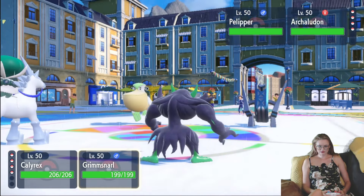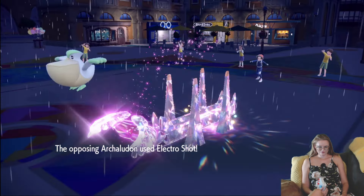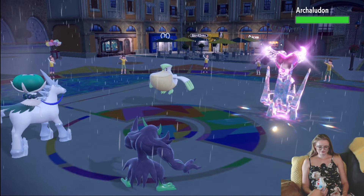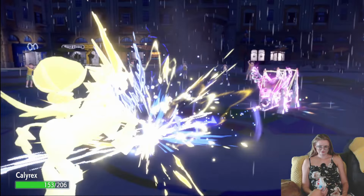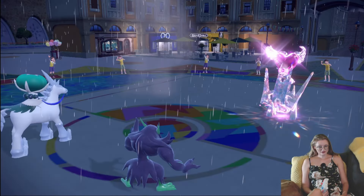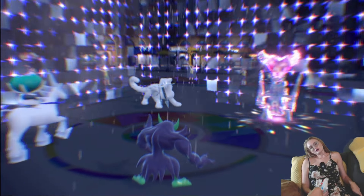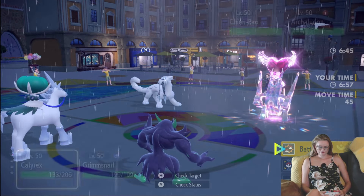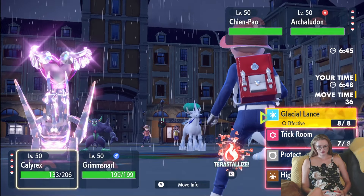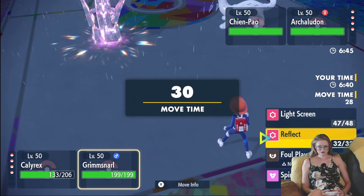Alright, I'm going to Trick Room, Light Screen. There's Electro Shot — let's zoom into Cali. We take it like a champ. Plus a Pelipper with U-Turn. So this is a good Trick Room. Unfortunately I did not bring Ferrigoraf, so I cannot block Sucker Punch. All I can do is Terra Fire so that I am no longer weak to it and also Reflect.